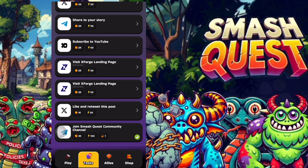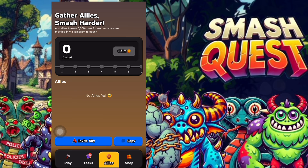Another way to earn is by bringing in allies — friends you invite into the game. Gathering allies helps you kill your monster faster. You earn 5,000 coins for each ally added, and they must log in via Telegram to count. The more allies you have, the faster you kill monsters and the higher your level grows. To invite, copy your referral link and share it with your friends.